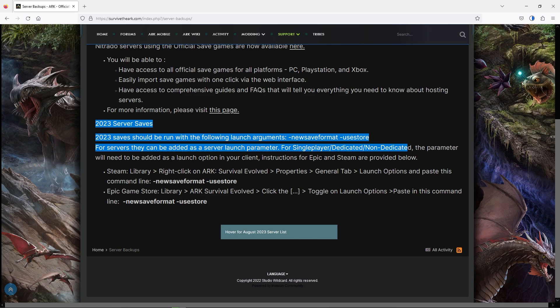While we're letting that download, I want to talk about something above. It says 2023 saves should be run with the following launch arguments: -NewSaveFormat and -UseStore. If you don't do this, the server is not going to work like you'd expect. We've been doing a lot of testing — a good buddy of mine has seven servers he wants to get up and running, and we just cannot save his character. Wiping those out and running it just gives you a low-level Unreal error and you can't load the world.